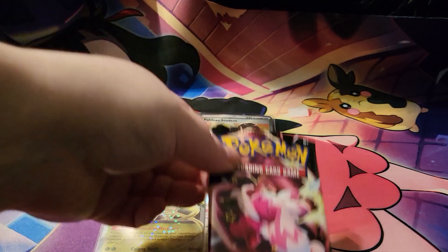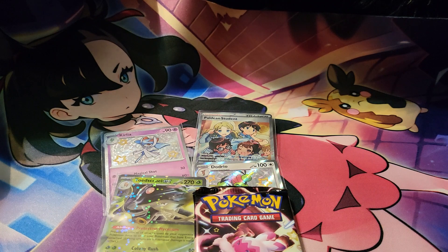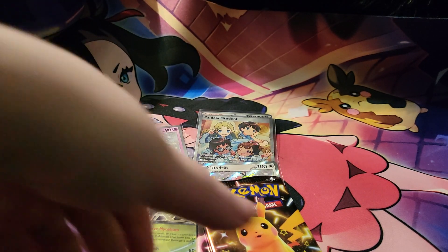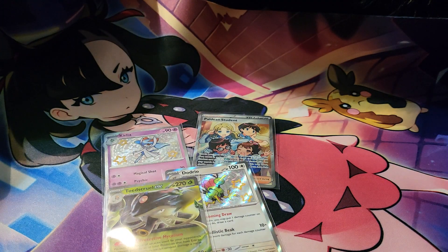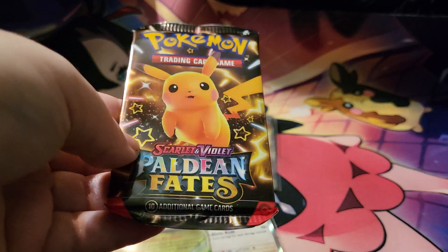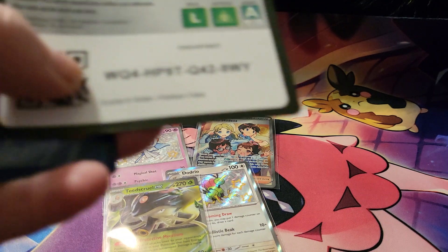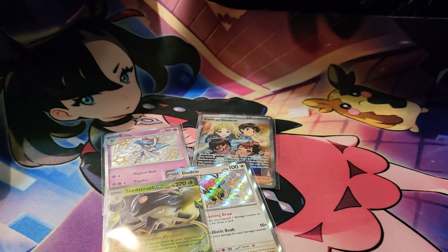The next one we are getting into is the Smaliv tin, and this one has a Tinkatuff and a Pikachu. CVS literally called me two days ago and told me that my medication was ready. I was like okay, because it was the automated voice, but I don't know how much it is and my insurance keeps saying they don't accept it.